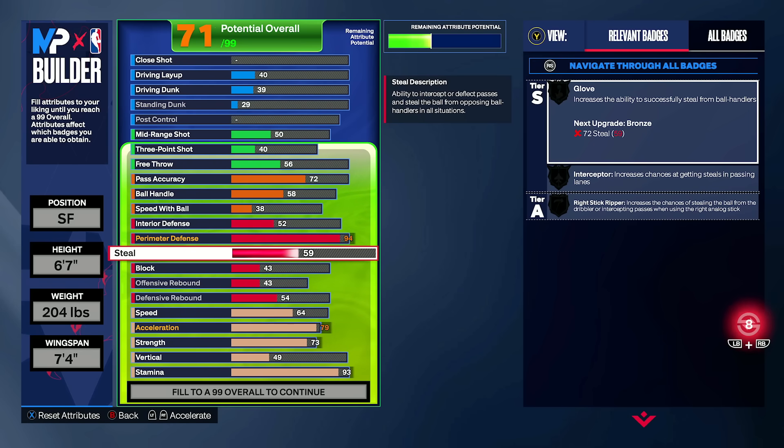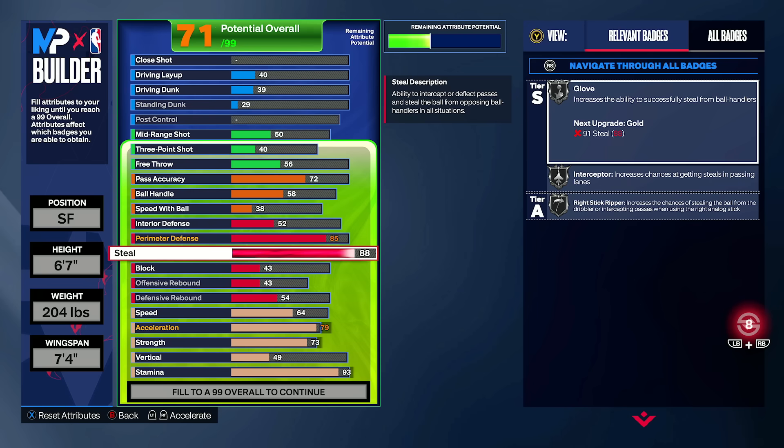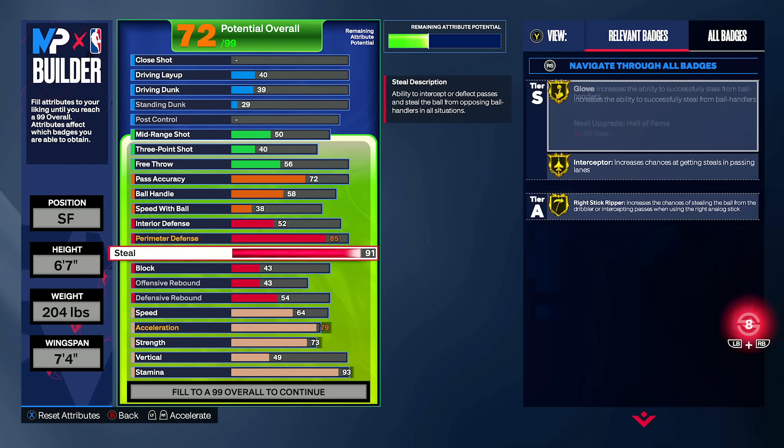For steal: 60 gives you bronze interceptor — that's the bare minimum if you're trying to play any passing lane defense. Below 60, don't even touch the steal button in my opinion. At 81 steel you get interceptor; 84 gets right stick ripper; 85 gets glove — all on silver. If you want a moderately decent defender, you could go 85 prim and 85 steel for silver badges everywhere. The last great threshold is 91 steel: at 89 interceptor, 90 right stick ripper, 91 glove. That's a very good combo — 85 prim and 91 steel looks really good.